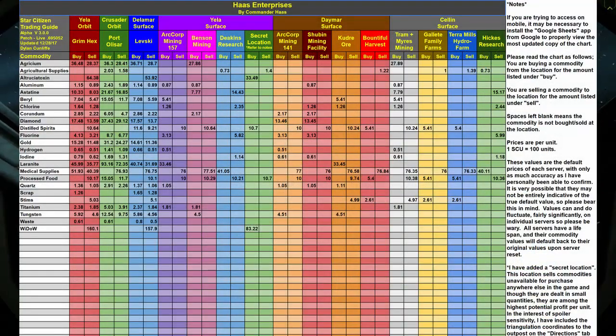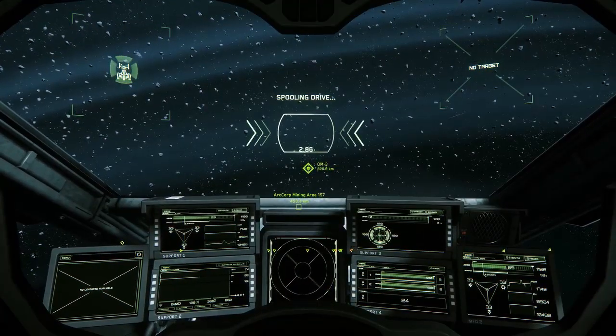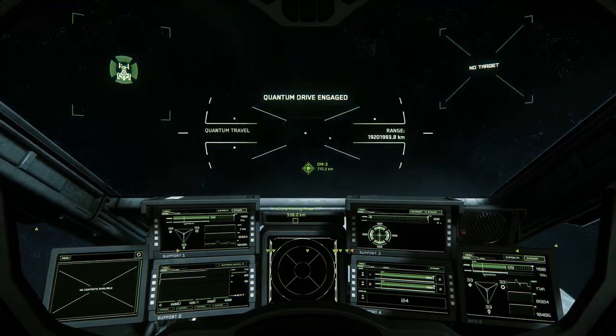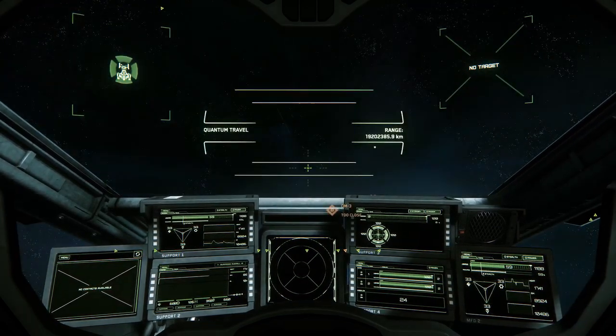Looking at this spreadsheet, you can see the approximate buy-sell values for each commodity. What isn't shown here is how many units of each you can fit into one SCU of cargo, and this is an important consideration to make, because there will come a point when it simply doesn't make sense to run cargo with your Avenger anymore, because you'll totally fill it up with a relatively minor purchase.